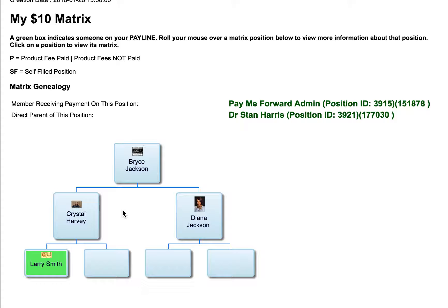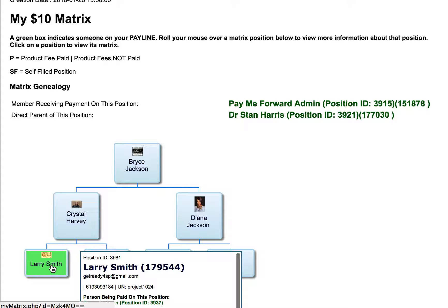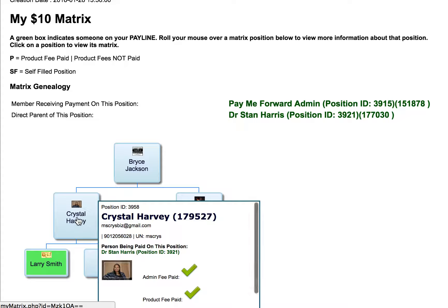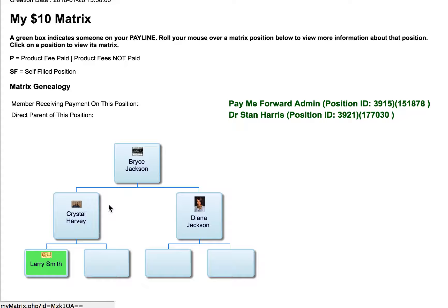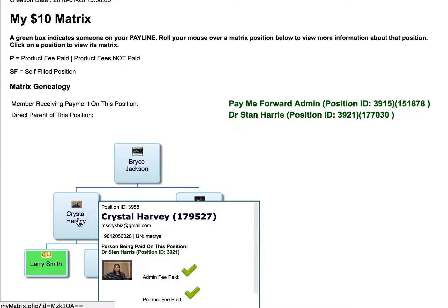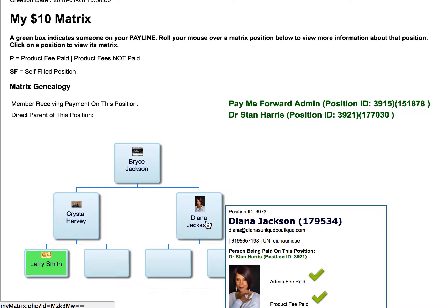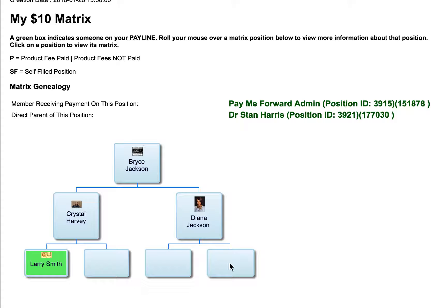Now it drills down, and you can see he has a Larry Smith. So Bryce — these two — he sponsored this one, this was a spillover, but now this would be his pay line down here. So if he helps Crystal get another person, or if Crystal gets a person, they pay Bryce. If Diane Jackson gets two people, she would pay him — or he can just fill these up himself. So this would be the pay line down here.